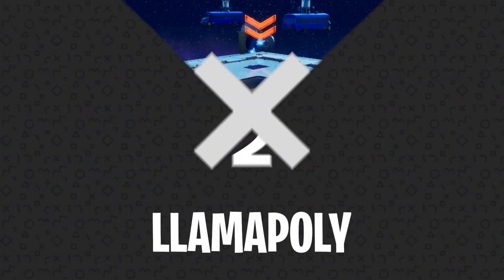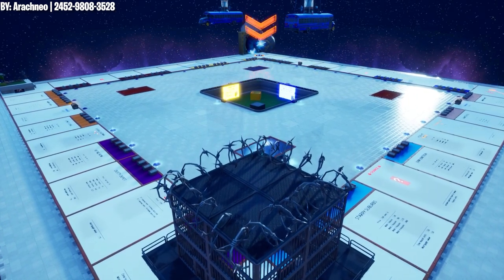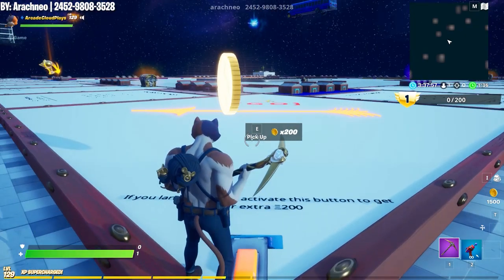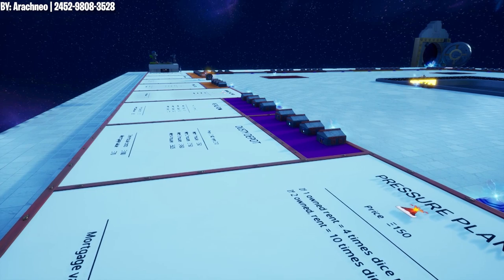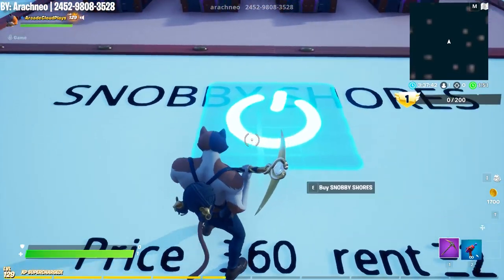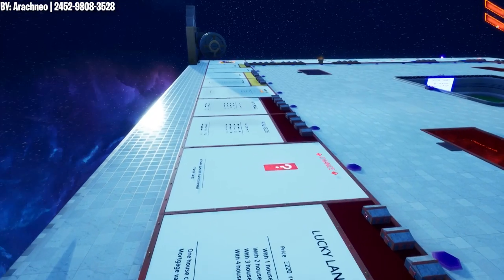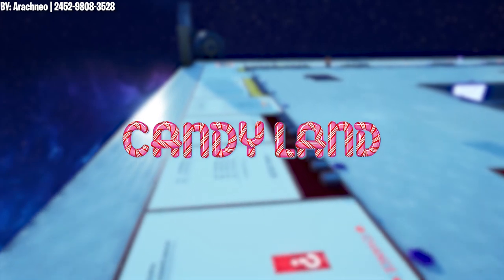Number 2: Llamopoly. Ever wished you could play a Loot Llama-themed game of Monopoly instead of Fortnite? You haven't? Well, this in-game Fortnite Monopoly map is still impressive enough to earn the number two spot on our list. A content creator by the name of Arachneo spent an incredible amount of time on this map, building a fully functional Monopoly game board for anyone willing to give it a try. With the ability to purchase properties, upgrade them, and move around the game board, we really can't give this map enough praise. Now we just need someone to recreate Candyland in Fortnite and we'll be good to go.